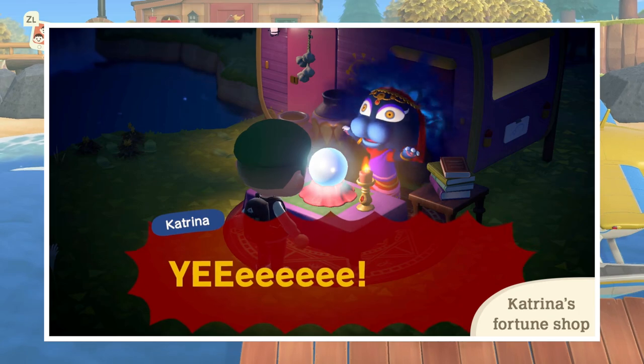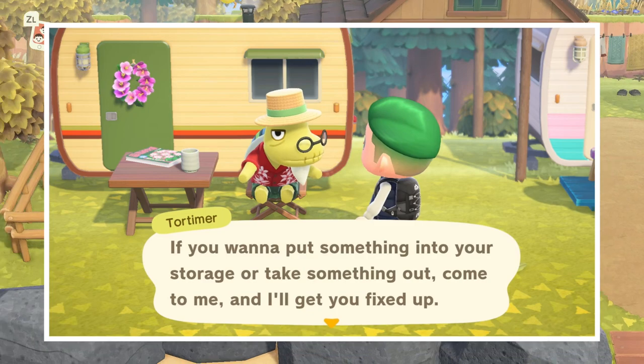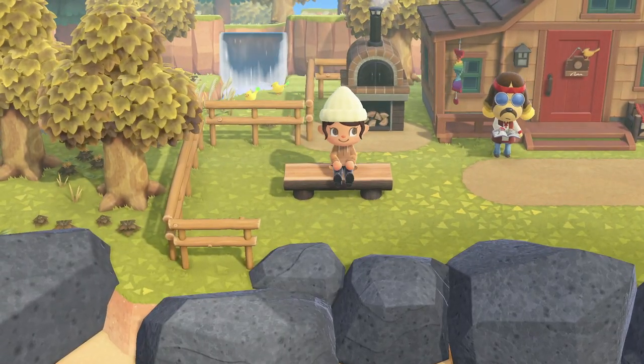We also have Katrina's fortune shop and Tortimer, which will allow you to access the storage facility on your main island.